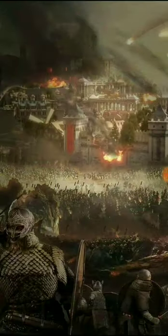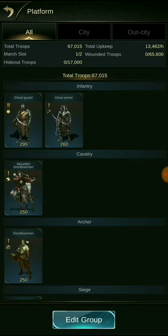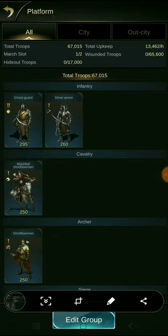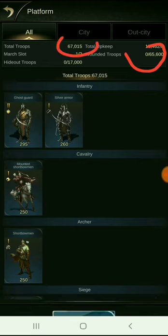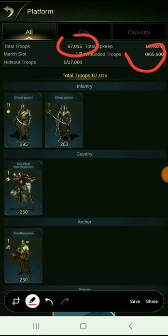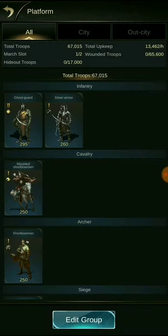It's pretty easy. Let's say this castle has a hospital capacity cap of around 65,600. I haven't tried with lesser amounts, but if I hide the extra troops — say I have 67,000 — I leave the remaining troops in the building. As you can see, I have the majority of T1 siege troops in here.